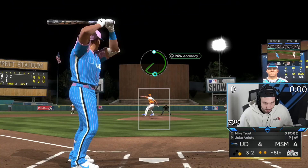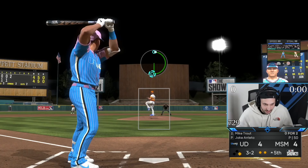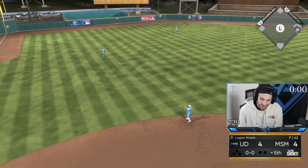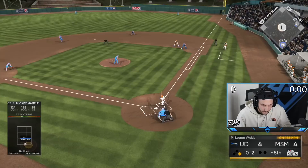Good swing — this guy's taking some really good swings this game. How many pitches have I thrown? This is the tenth pitch of the at-bat here. About time — blow it by him Jake. Jake with a little bit of cheese right there to start the inning off. Jake wants to help himself out.